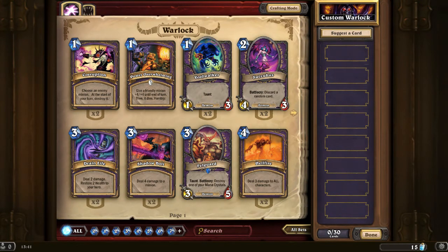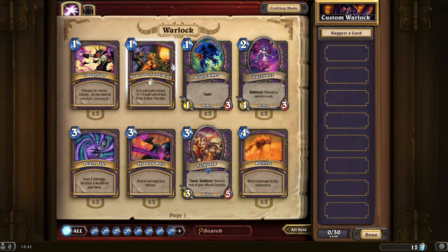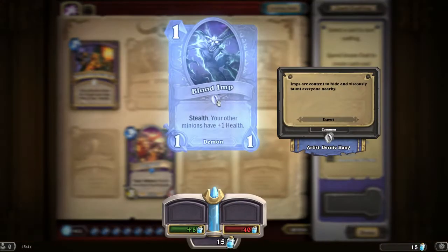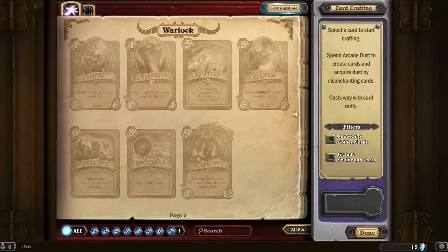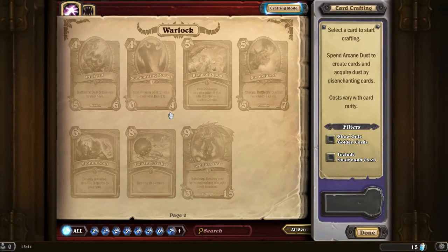Now you have your warlock set of cards — these are pretty much the basic ones — and then there are neutrals which can be used by all classes. Each class has a set of cards that are its own, and you'll also have neutrals to draw from as well. You can also hit up crafting mode where if you've got enough dust — which I don't, because I have 15 at the minute — you could in theory craft a card. What you do is if you get a repeat of an expert card, not a basic card, you can break it down into dust and that therefore allows you to craft new ones. You get expert cards by opening packs.